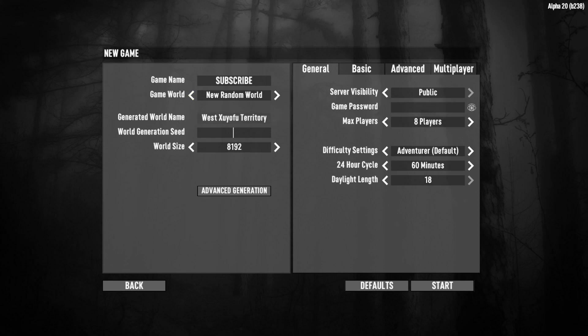So in 7 Days to Die we are going to create a new world. We give ourselves a game name, pick the game world as a new random world, and we could just hit start but we can also pick the size of the map. By selecting the world size — either 6k, 8k, or 10k — we can get different size maps and use the world generation seed to type in a word, a phrase, or a number to make a new world. I'm going to type in the word 'like' and we must remember the generated world name: West Tiksuwaru Valley.